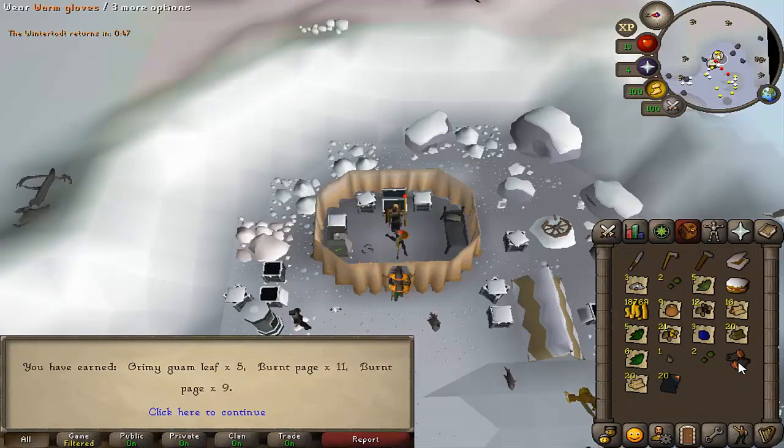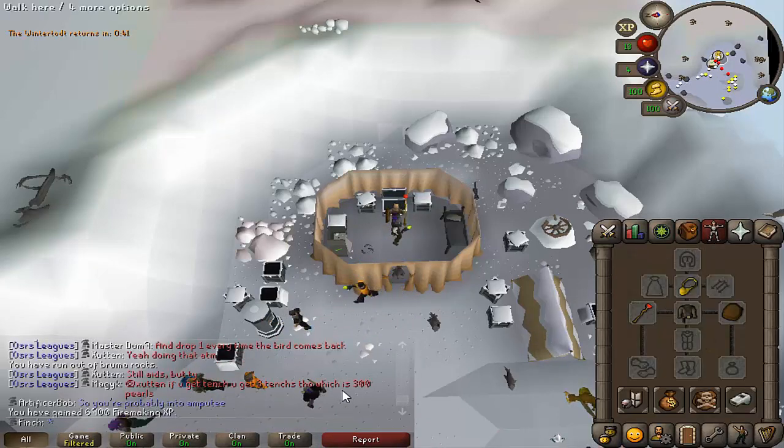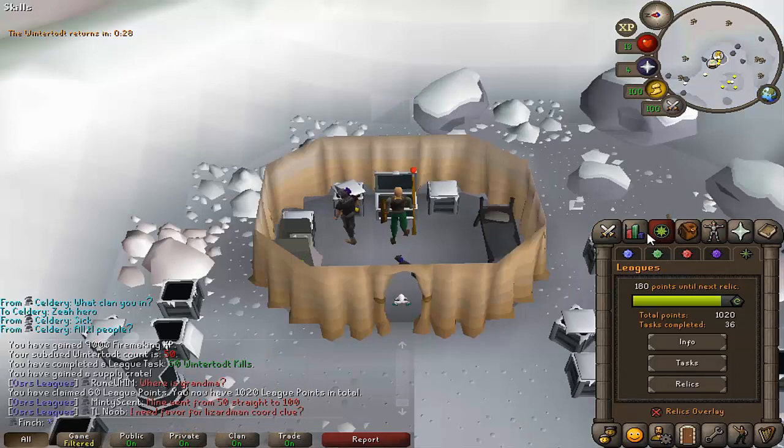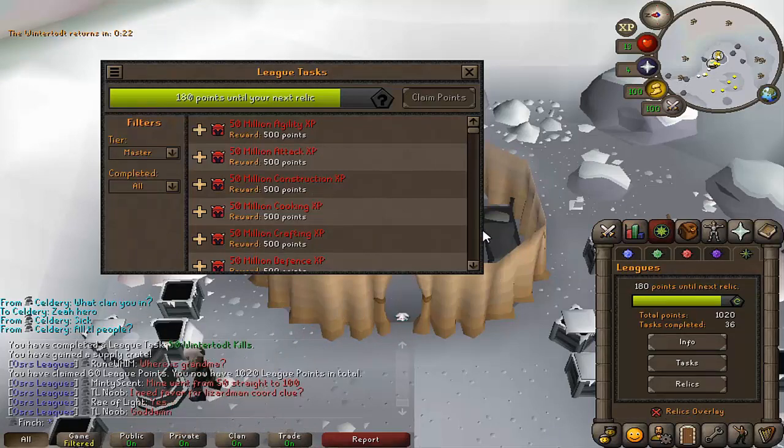I got the warm gloves and some burnt pages off my first eight crates. I'm up to 90 firemaking, and I'm really close to being able to unlock my next relic which is going to be the Art of the Artisan relic, which basically doubles the XP I get in a bunch of different skills. So I'm going to go through my tasks and try to pick out some easy ones to complete really quickly to unlock that, as it's basically going to make Wintertodt a lot more efficient.